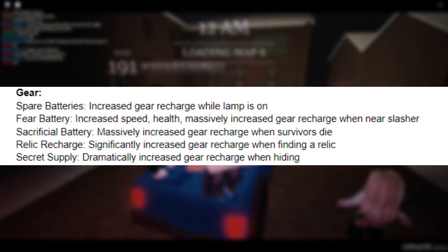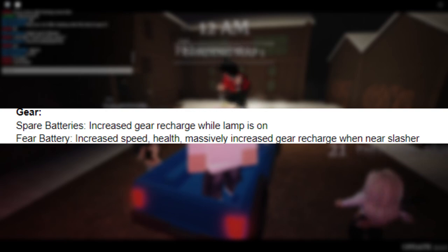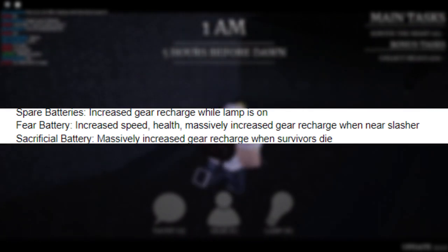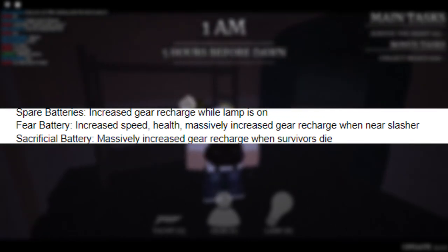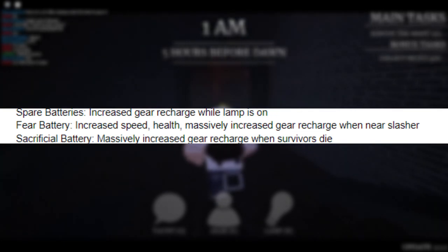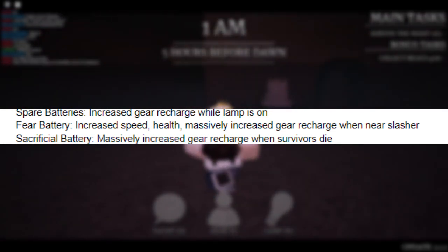Finally we have the Gear category — five perks towards your gear and its recharge rate. Spare Batteries gives increased gear recharge while your lamp is on. So if you have the hammer equipped and just built a barricade, turning your lamp on will help recharge your hammer faster. Fear Battery gives increased speed and health, and massively increases your gear recharge when you're near the slasher — very helpful if you have the camera or shotgun and you're trying to run away, since he'll keep following you and your gear will recharge faster.